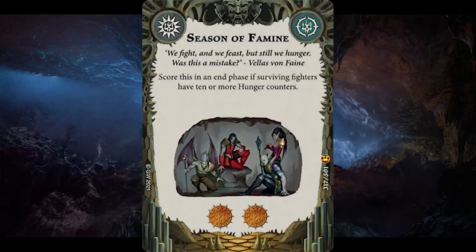For universal objectives top picks, we have Season of Famine — finally a good universal objective card in this expansion, at least for hunger builds. Score 2 glory in the end phase if surviving fighters have 10 or more hunger counters. Crimson Court, stop making faction cards universal cards. Still, it's really good for hunger builds in general as it is very difficult for your opponent to stop you scoring Season of Famine, especially with the Crimson Court.